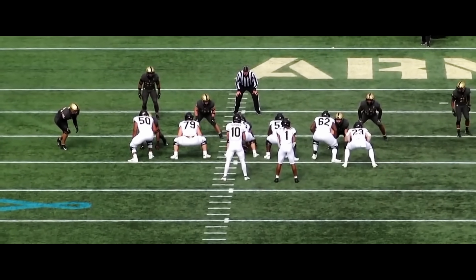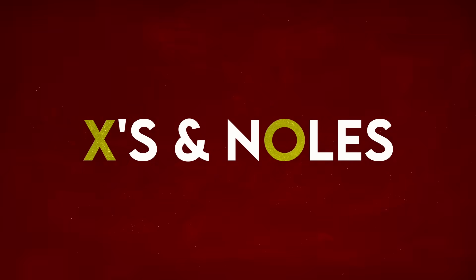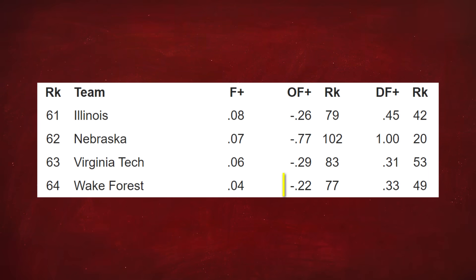Wake Forest's slow mesh is one of the most unique plays in all of football, but how does it work? Wake Forest isn't having their best season this year. Their offense is currently ranked as the 77th best in the country by F-plus, an opponent-adjusted metric, which is their lowest mark since 2016 — only Dave Clawson's third year as head coach.